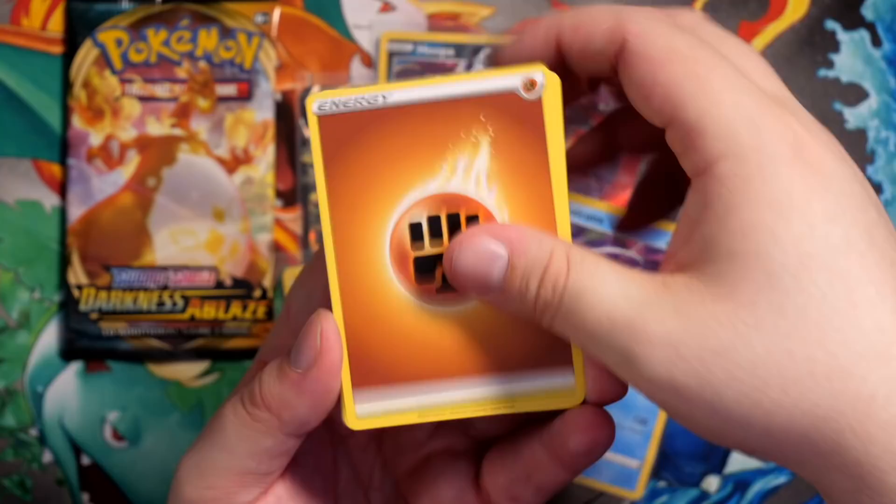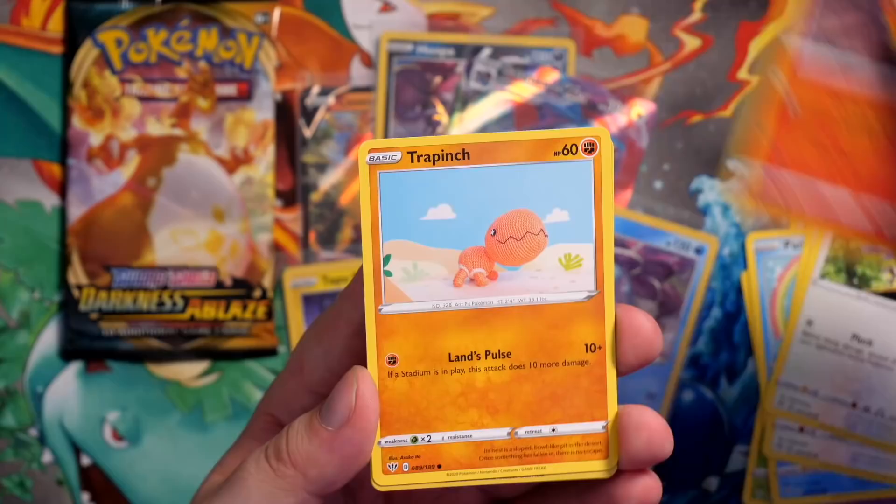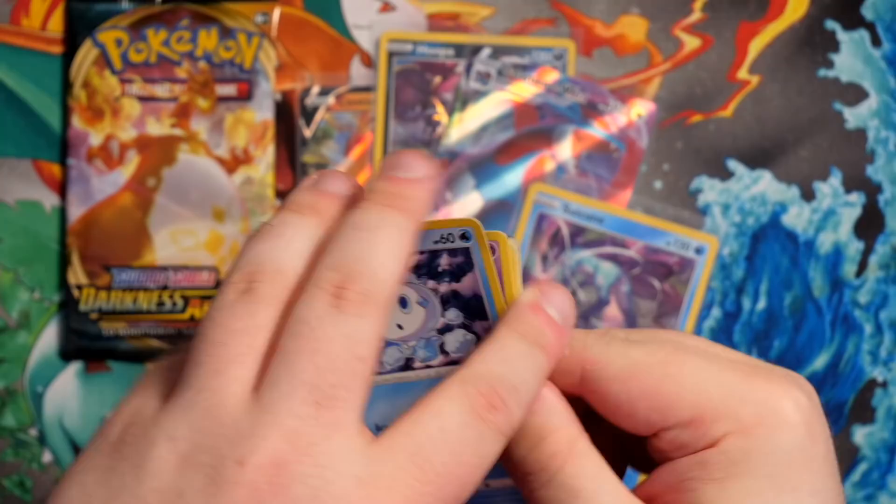Fighting Energy, Steelix, Dada, The Braviary, Phanpy, Terrakion, Rookidee, Torchic, Trapinch, a Reverse Combusken, and a Delcatty. Also guys, I can't believe it's taken me this long to announce that we will of course be stocking single cards on our store. Go to Pokeran.net, go to the single card section, filter by Darkness Ablaze, and you'll find all the single cards you need. Laura is going to be opening some for the store off-camera.